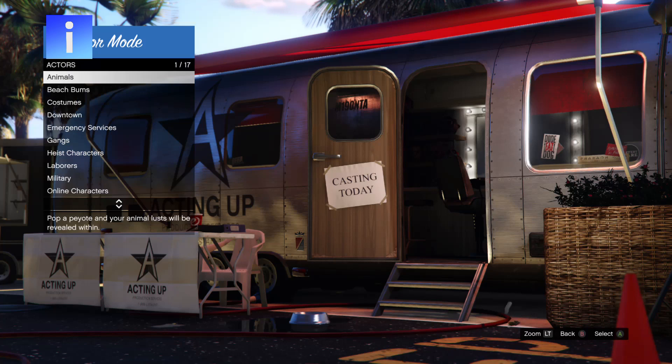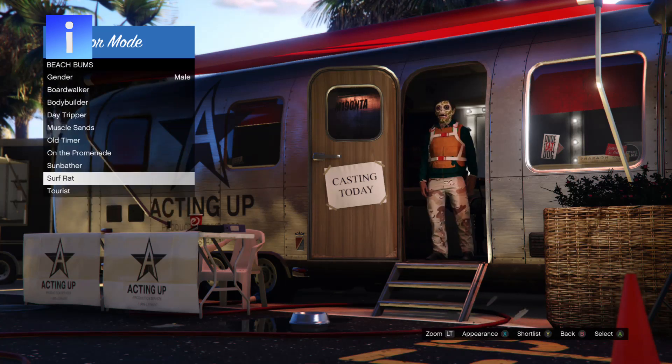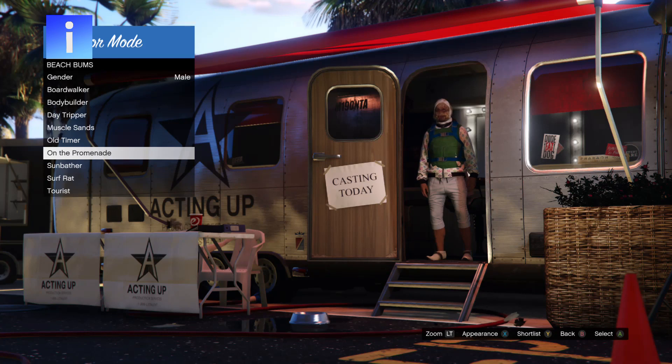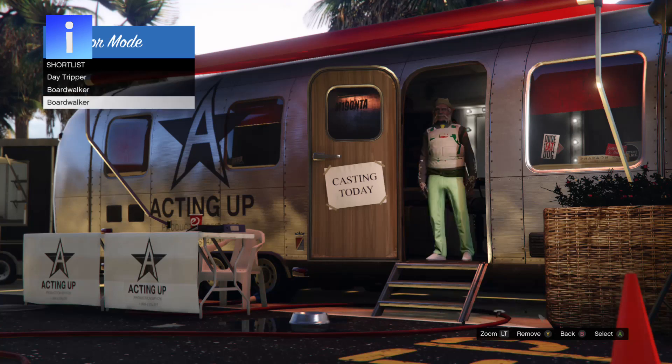This is to make sure your character doesn't change back to the single player characters. If your character does change back, shortlist the bird again then switch back and forward on the shortlist characters until your online character ends back up on a hay bale. You should be good from here. Now change appearance on different actors and shortlist three outfits with Christmas mask.